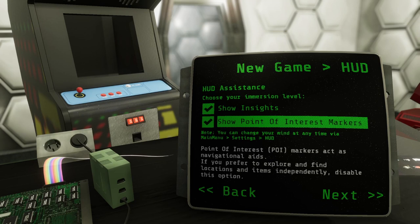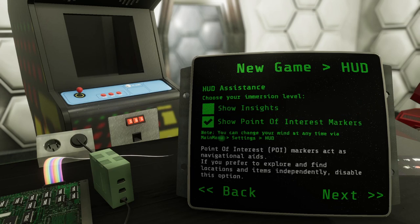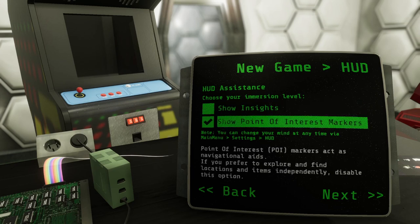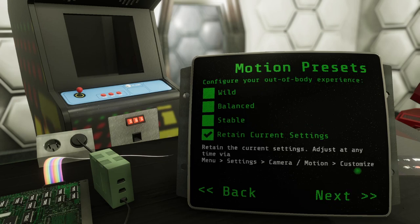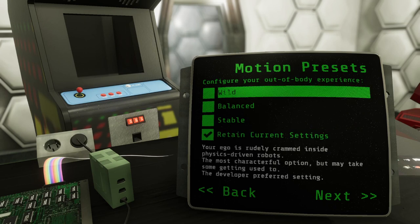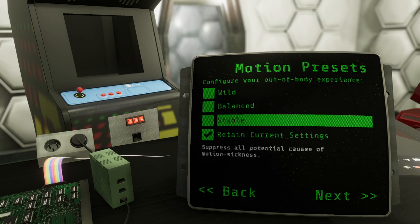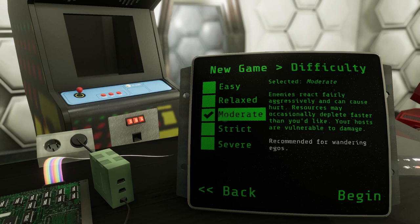I know this game has the potential to make people feel a little ill. I'm okay, but I want to make sure you're okay. I'll turn all of those accessibility options on just to make sure the most people can enjoy the series. So we're going to do a new campaign. There's an option for insights providing local area hints — I'll disable that. Show points of interest markers — I'll turn those off for now and might turn them back on later. Configure your out-of-body experience: suppress all potential causes of motion sickness. Let's do that. New game difficulty: moderate.